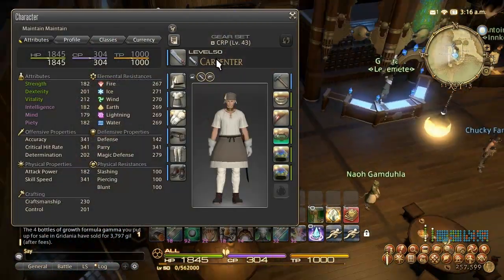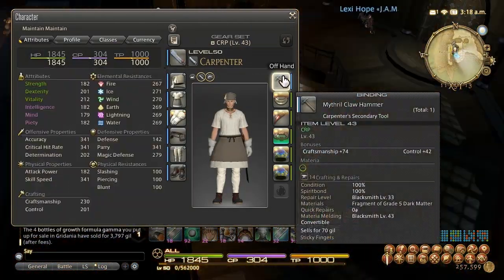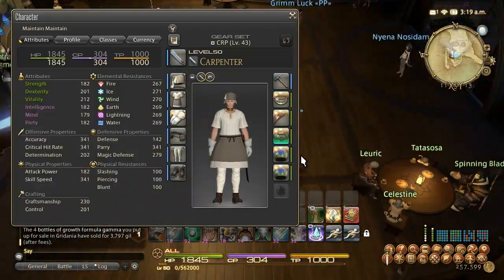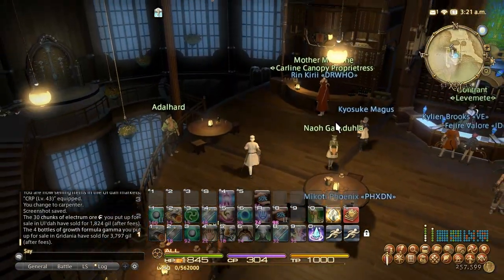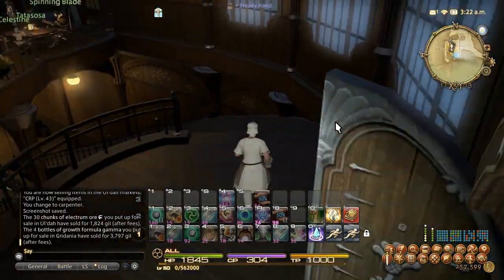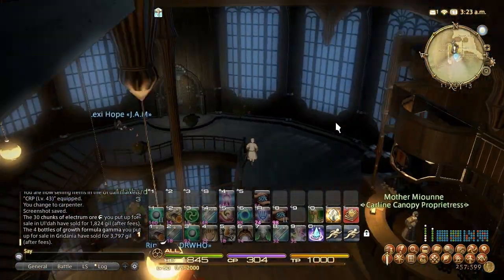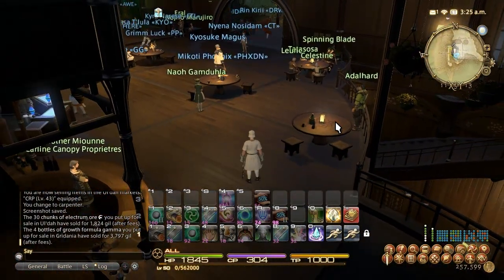For gear, the most important pieces are main hand and off hand — they provide by far the most stats. After that, you want a good chest piece. The rest of the equipment doesn't matter much. Don't worry about keeping the other slots up to date while leveling, because if you're following this guide and using your leves or even just grinding crafts, you'll blow through levels so quickly you shouldn't upgrade other slots more than once every 15 levels. It's just not worth the time or the gil.